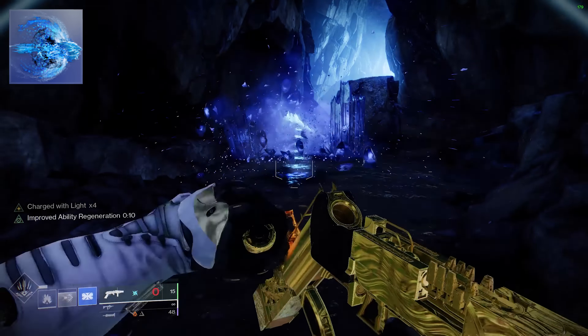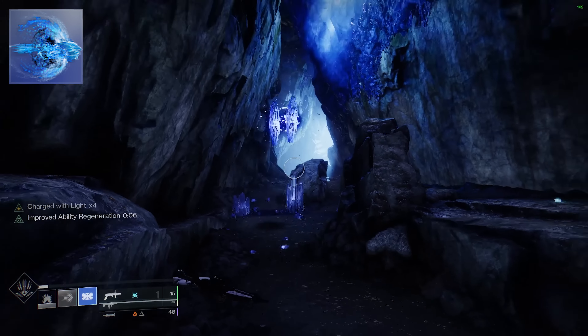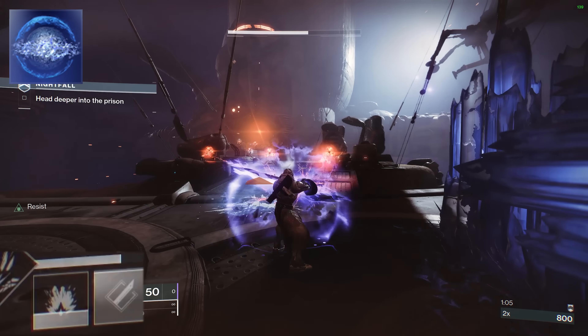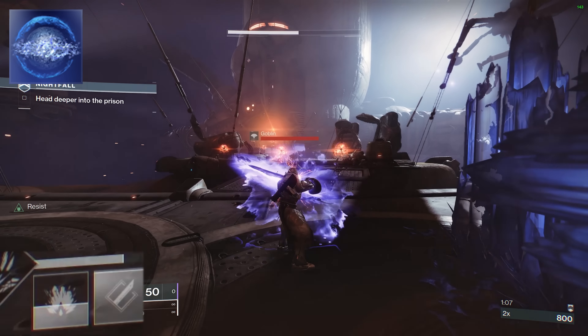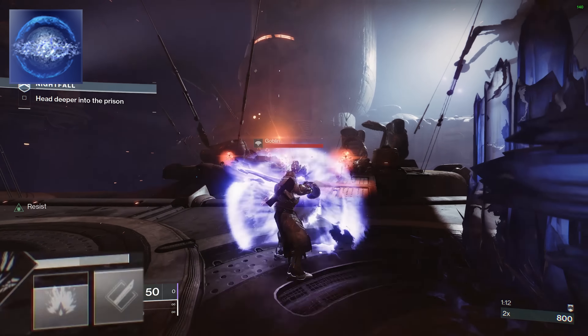Whisper of Conduction will allow stasis shards to track to you, saving you time from running around the battlefield just to collect stasis shards. Lastly, Whisper of Torment: you gain grenade energy whenever you take damage from targets. Since you will be engaging enemies more often than not, this will help you get grenades back so you can stay engaged for longer.